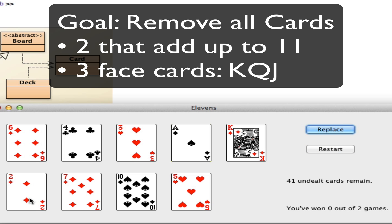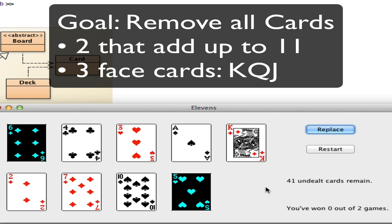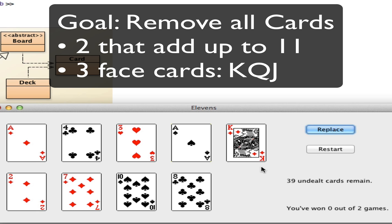So I put in here — well, a 2, I would need a 9. I don't have any 9s, so I'm looking at a 6 and 5. That adds up to 11, so I can replace those two and now my deck is down to 39.